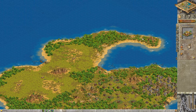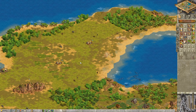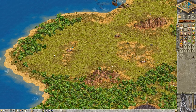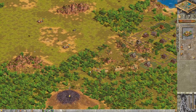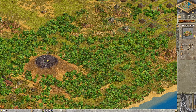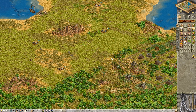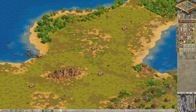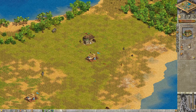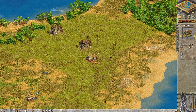Up here in this corner - looks good - we're going to have the indigo, and down to the south on the southern part we're going to have the silk. I could still have something around here but I'm very close to the volcano. It still belongs to me, perfect. Now let's start with the first plantations - these are some really advanced plantations. I love the look of them especially with the indigo, such a beautiful color.